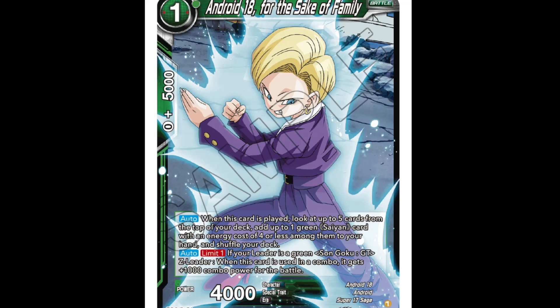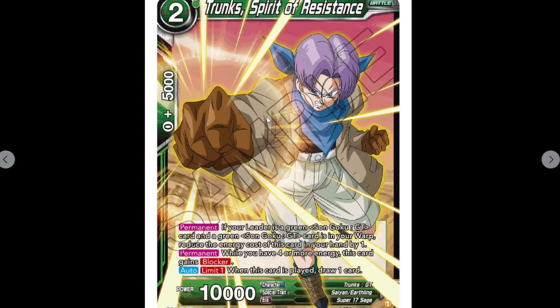We've got Android 18 'For the Sake of Family,' one cost, 4k. When it's played, look at the top five cards and add a green Saiyan with energy cost of four or less to your hand from your deck — just your normal search for the deck. Auto limit one: if your leader is a green Son Goku GT Z leader, when this card is used in a combo, gain an extra thousand combo for battle. Awkward numbers, but we love awkward numbers.